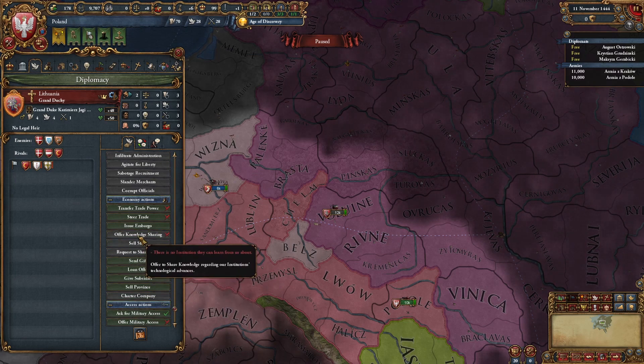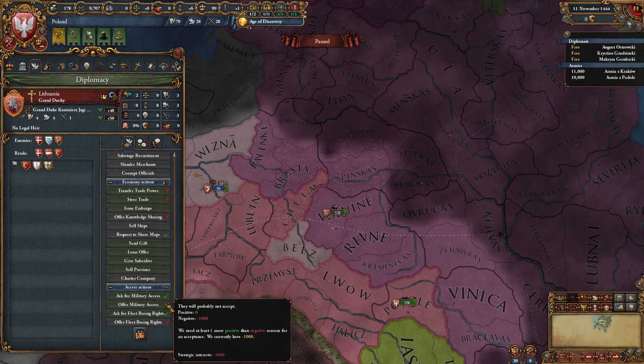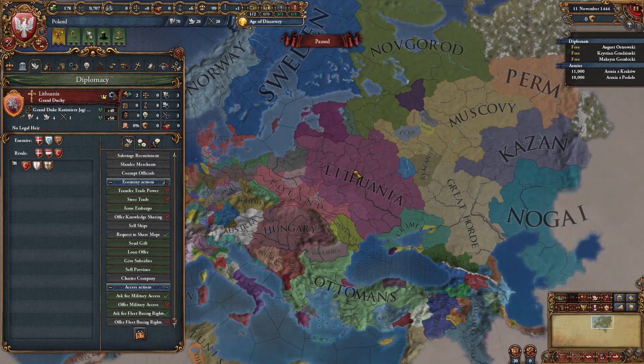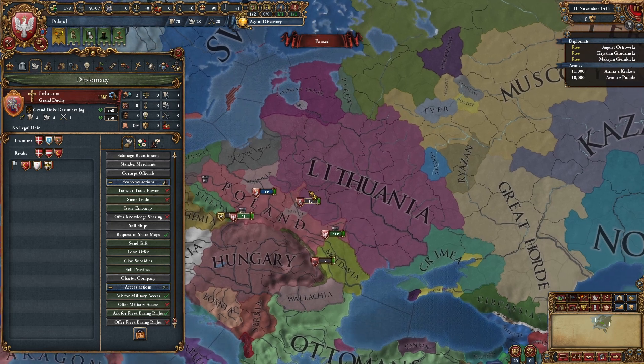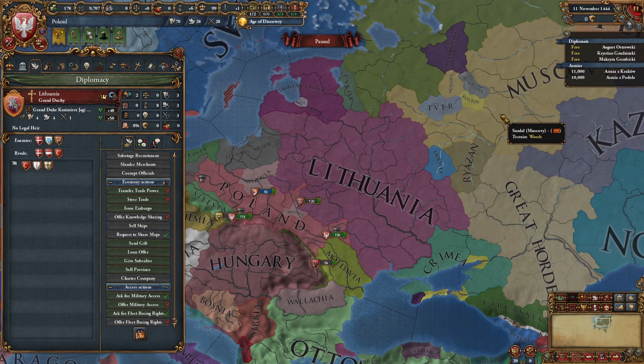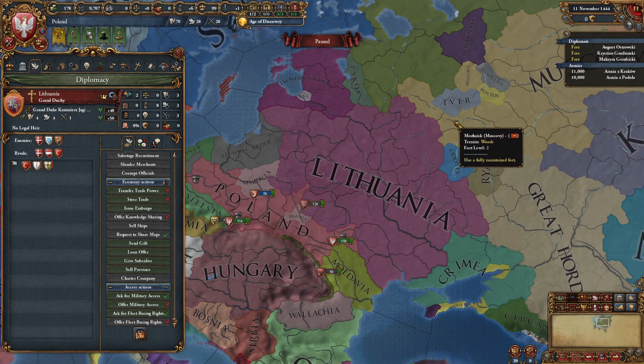We can send them gifts, sell promises — which you will never do, believe me — and we can ask them for military access or offer them military access. For example, to fight Muscovy we can ask for military access and go through their nation. But remember, if you ask for military access, it means they are also able to go through that nation. So if you want to stay landlocked and your enemy can't go through the other nation, don't ask for military access.